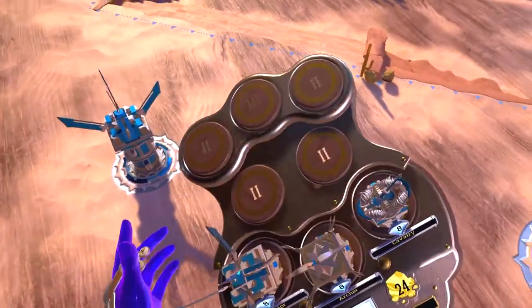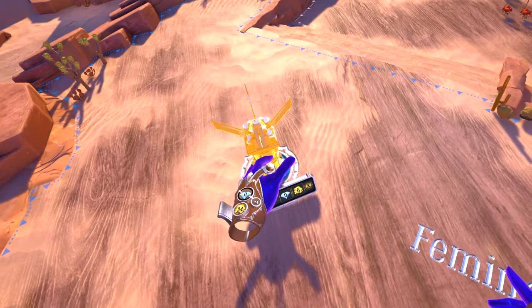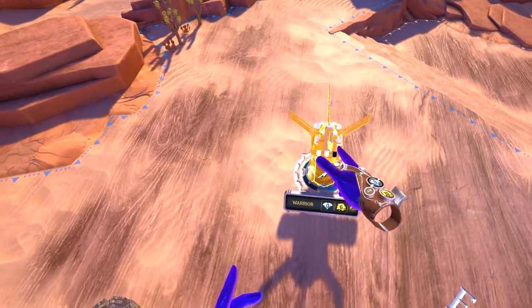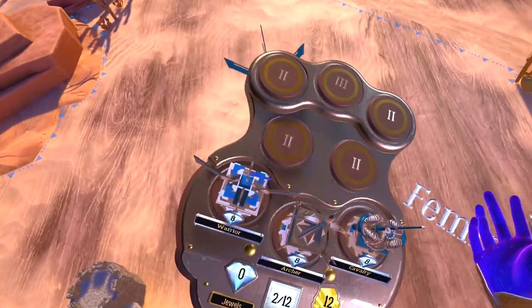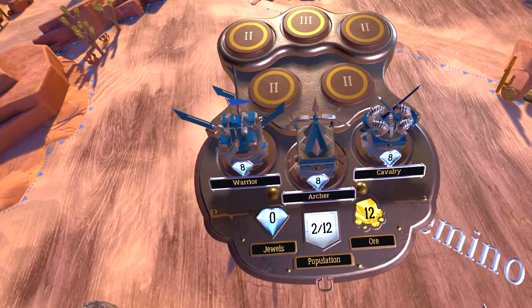To train a squad, touch one of our towers to highlight it, then press A. You can queue up to three squads at a time at each tower. After a short time the squad will appear on the battlefield next to the tower.